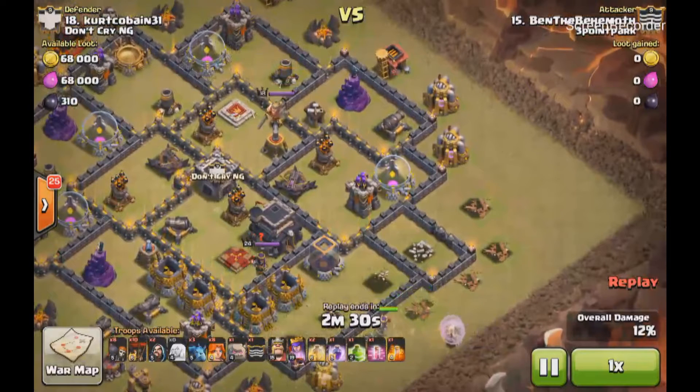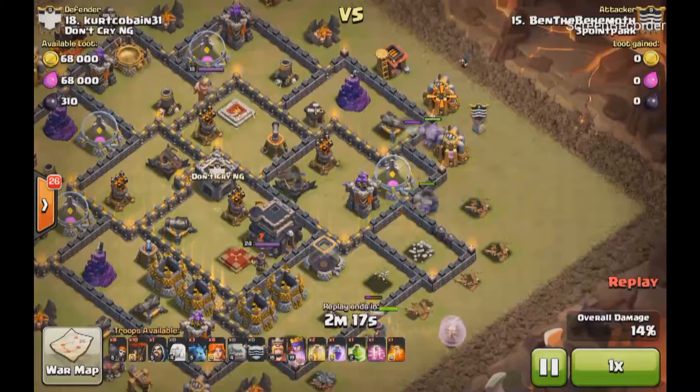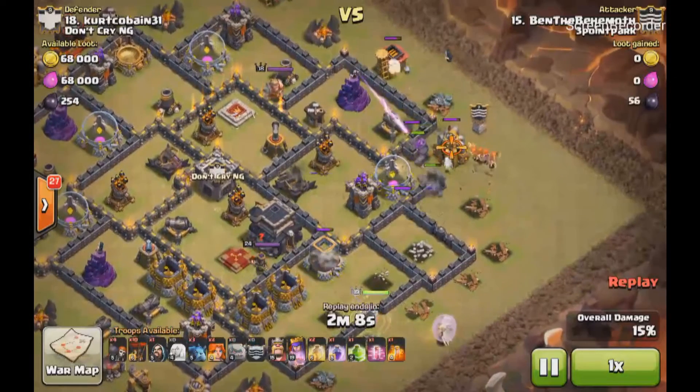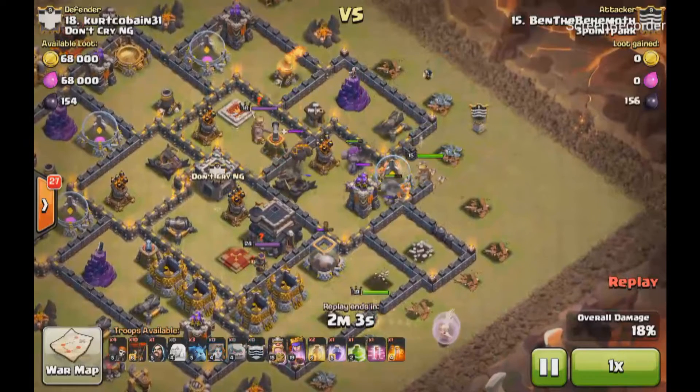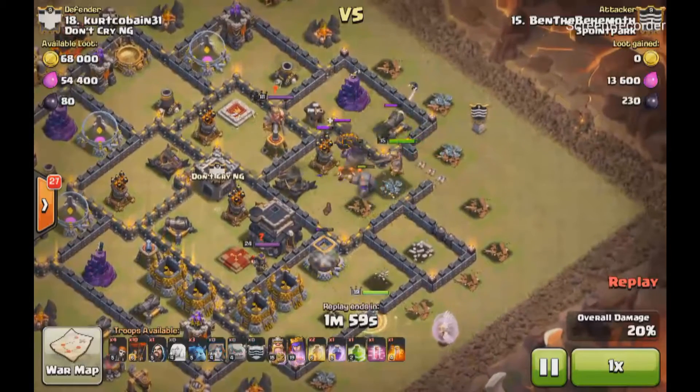Because that's what you want to do with your Valkyries — that's why you bring them. They take up eight housing spaces. You want them in the core taking on those heavy defenses or the heroes. So he drops his two golems, and notice the wizard up top — he drops the wizard up and over so that it would only take out that one storage. And now he drops his Valkyries. They go straight to that first storage and then the next available building is leading into the core.